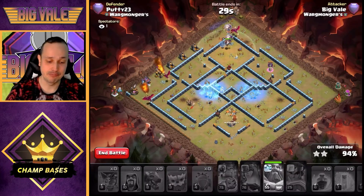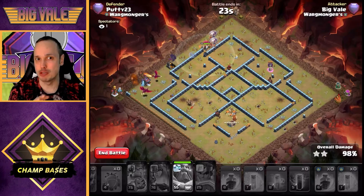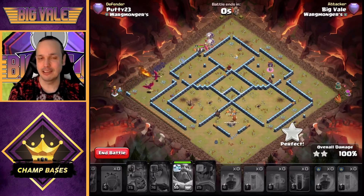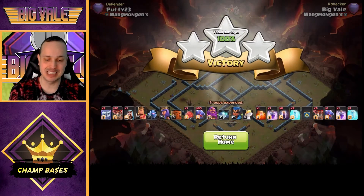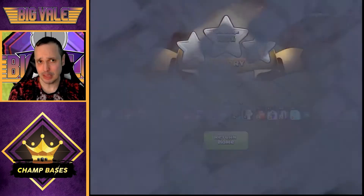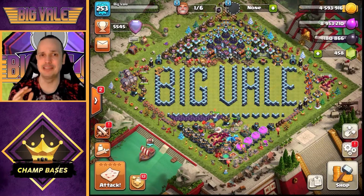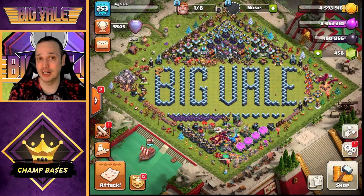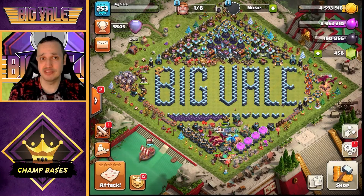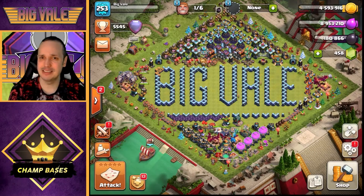We've got two Freezes left. With this army composition, you don't really hold anything back for later. The only thing that deviated from the plan was sending the blimp into the top Scattershot — I didn't mention that beforehand, but I knew it could cause pathing issues and would do serious damage to my dragons. Sometimes you've got to make decisions on the fly. It's not all black and white, and as much as I'll try to guide you, it won't be one-size-fits-all.